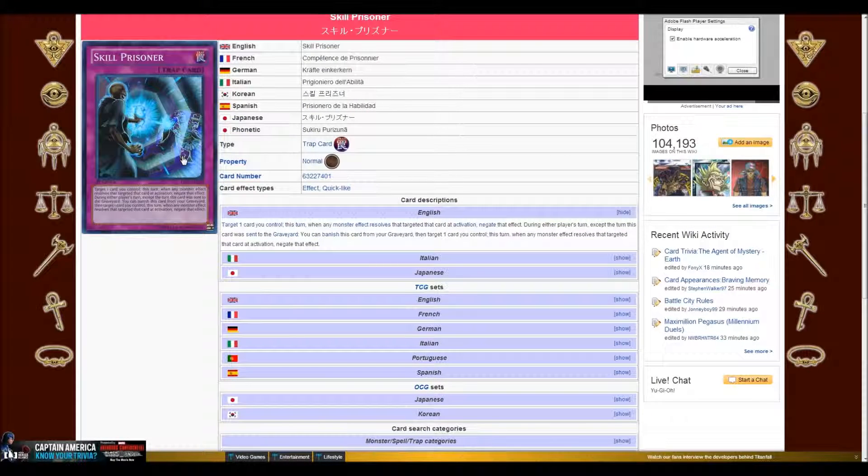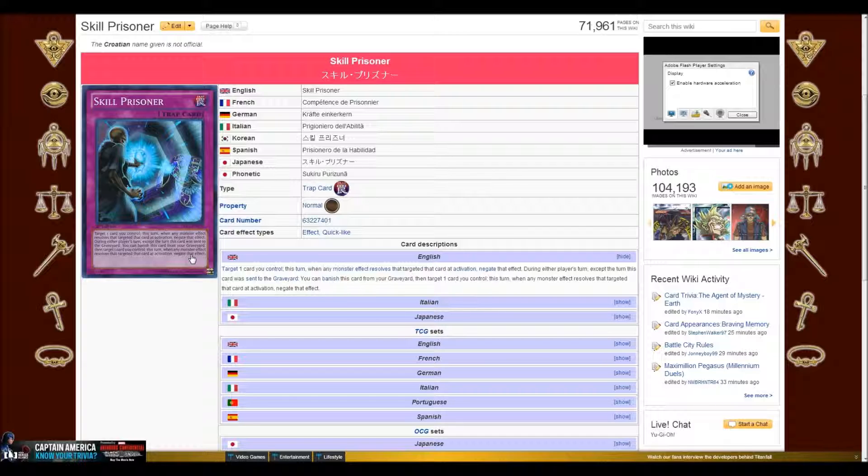Hey, what's up everybody, Nathan746 here coming at you with another card discussion. Today I'm going to be going over the card Skill Prisoner. It came out in Legacy of the Valiant, so it's relatively new. It's a trap card — obviously you can tell that by the picture.